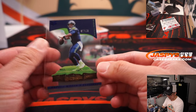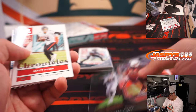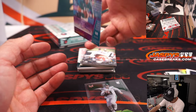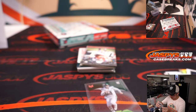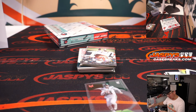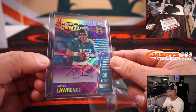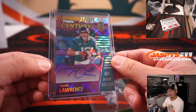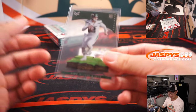Is that Trevor Lawrence? Turn of the century autograph, 38 out of 49 — T-Law. Hoping he has a big season. First year there was a lot of coaching drama, and his buddy Travis Etienne was injured and out for the season. Jaguars weren't a great team in the first place either, so hopefully this year will be a big step forward for him.